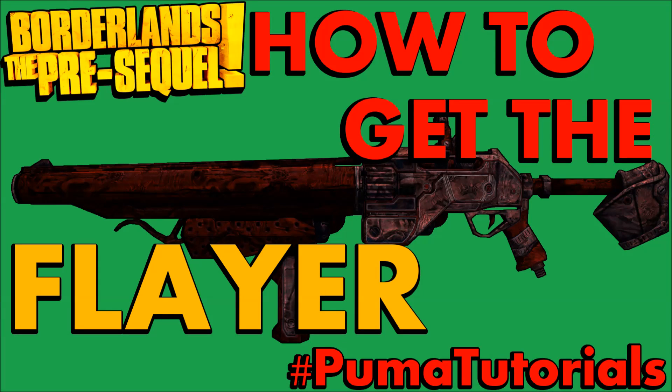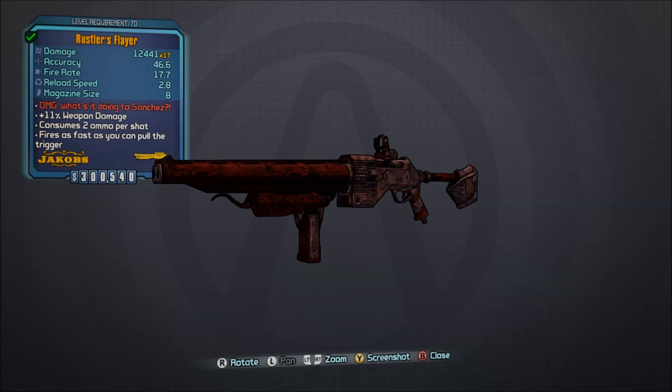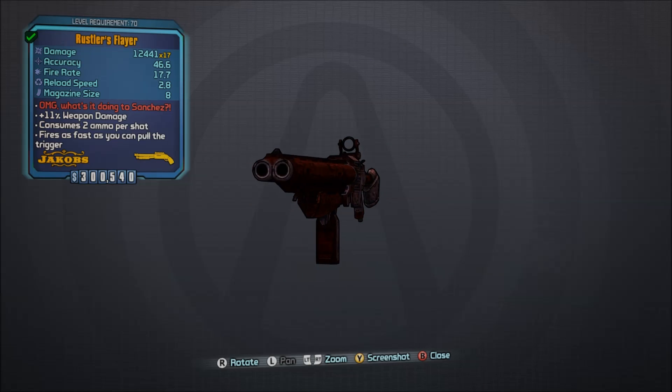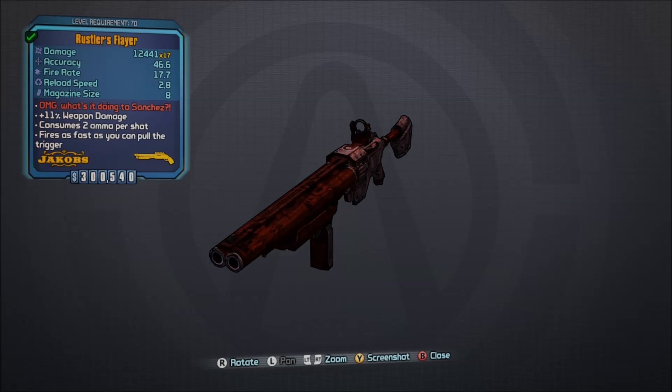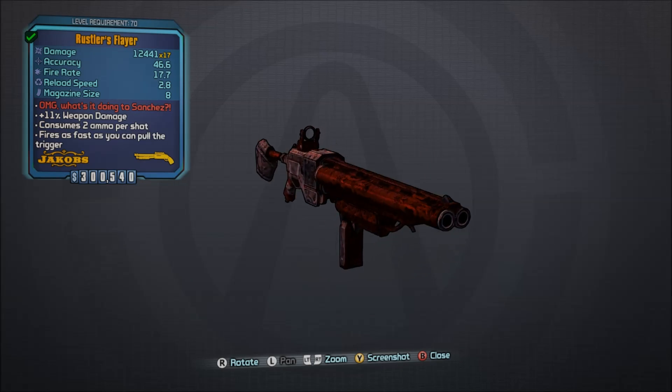This video was created by Vinyl Lake Puma of Vinyl Lake Puma Gaming. What's going on everybody? This is Vinyl Lake Puma, and today I'm back with another Borderlands the Pre-Sequel Legendary Weapons Guide video for you guys. Today we'll be looking at the Flayer Shotgun.